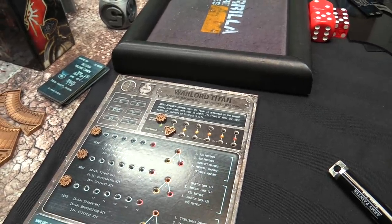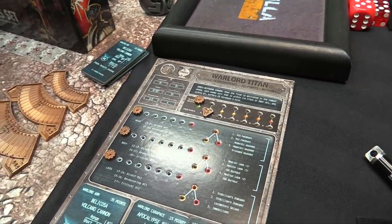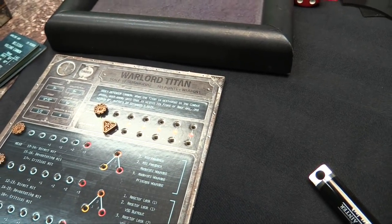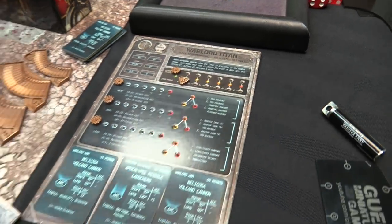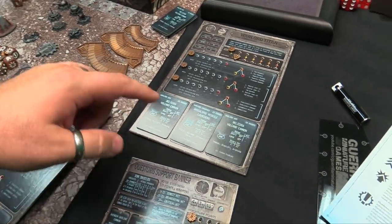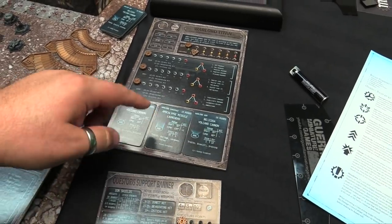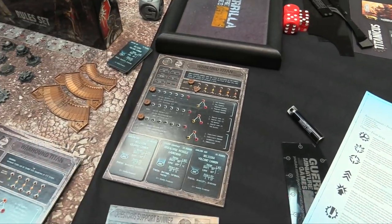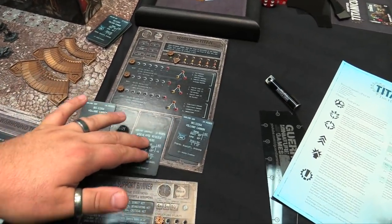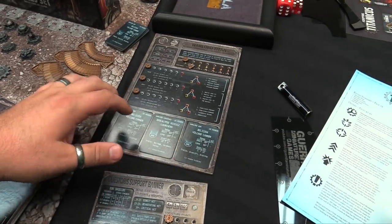In matched play you have the base point cost — a Warlord Titan is 385 — plus your weapon cost. For instance, this guy has 2 Bellicosa Volcano Cannons and an Apocalypse Missile Launcher, costing 110, 125, 510 overall when you add in all his arms. The slots are given to fill things in. You don't have to buy a Carapace weapon if you don't want, you can leave it off, but you do have to fill each arm slot when you buy guns.